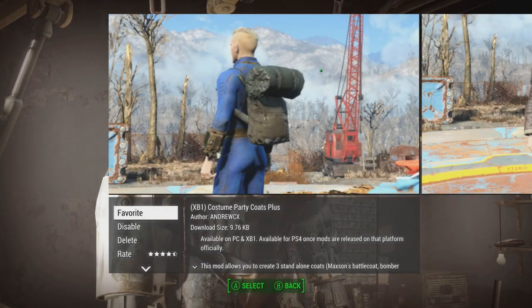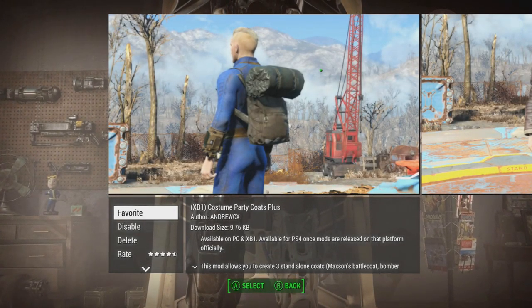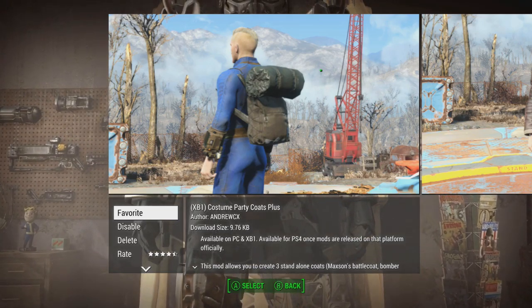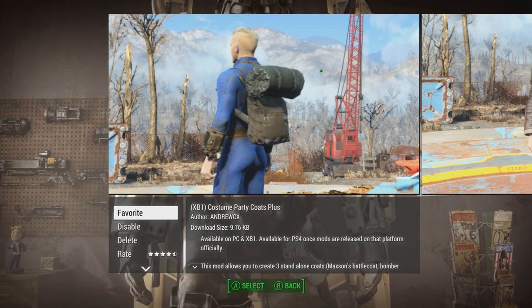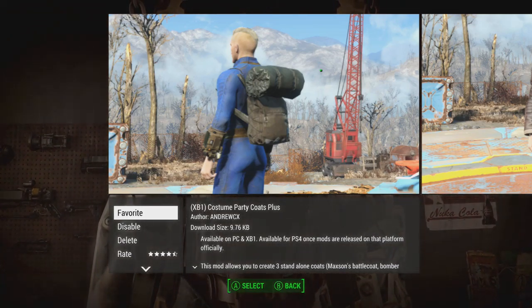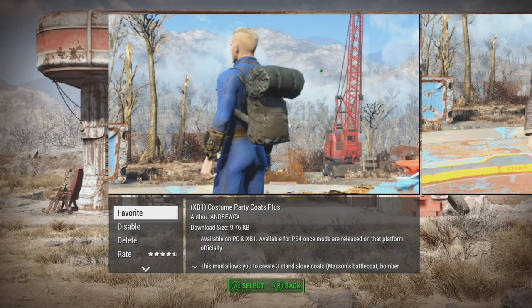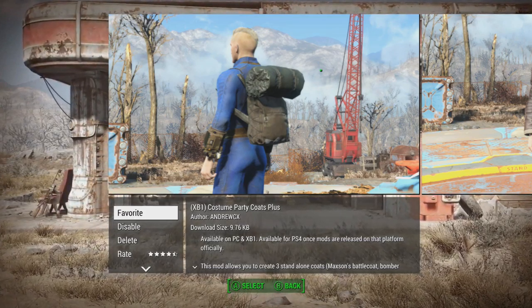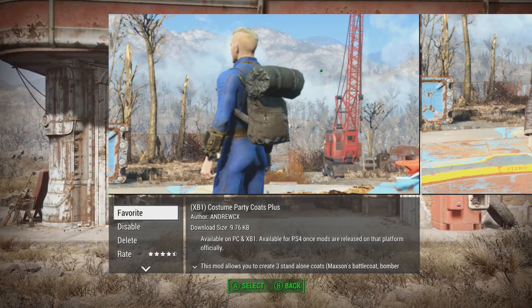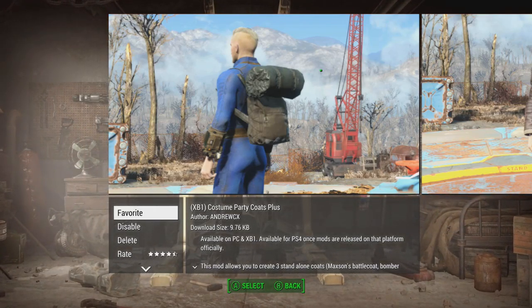What is up guys, Kelly Kevin here, back with another episode of Fallout 4 mods for Xbox One. Today we are going to be looking at the Costume Party Coats Plus. Not too sure what this is at all, but by the thumbnails and the pictures presented within the mod they do look pretty damn cool. I was going to have a look at the pictures, some of the description, and then we're going to go in-game and tell you how to grab these and wear them.